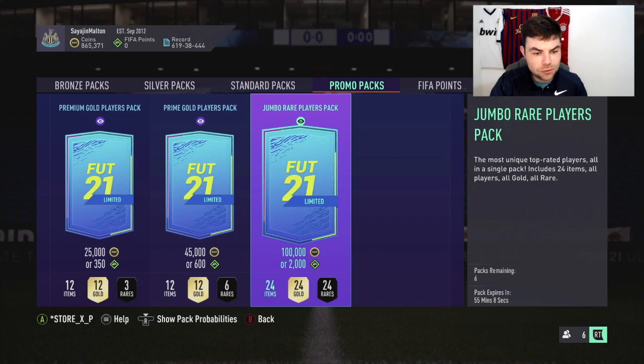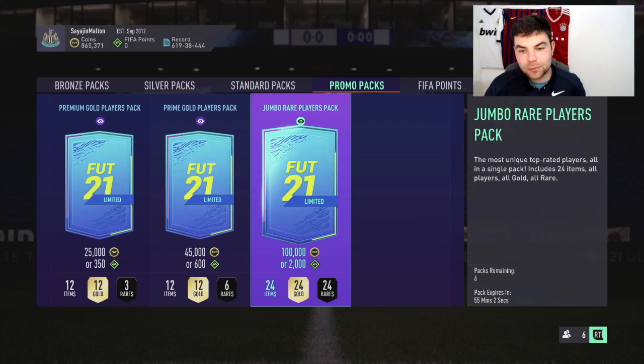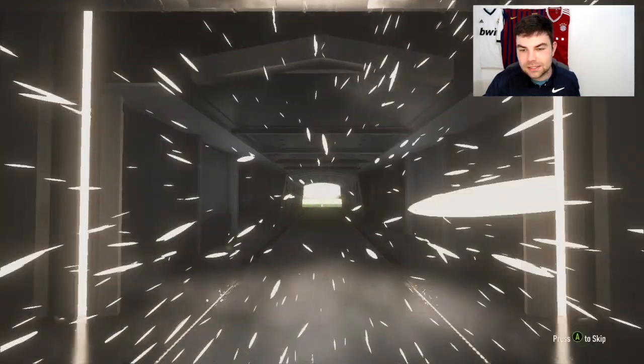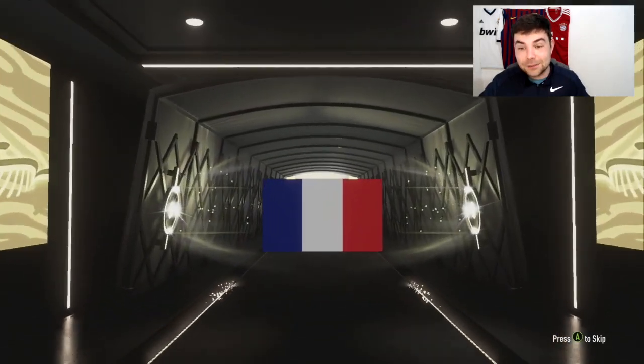I'm not exactly sure how you do it. It still shows the actual odds. So if I press A, it's opening the pack as if this was the actual pack. So this is my 100k pack that I have previewed.